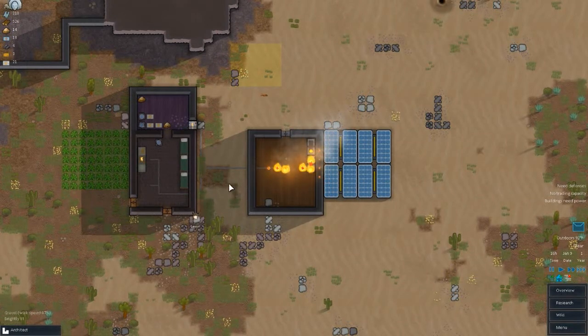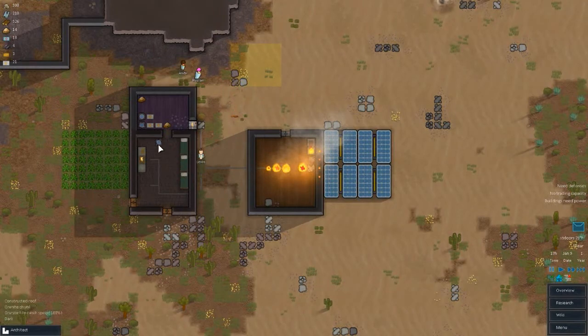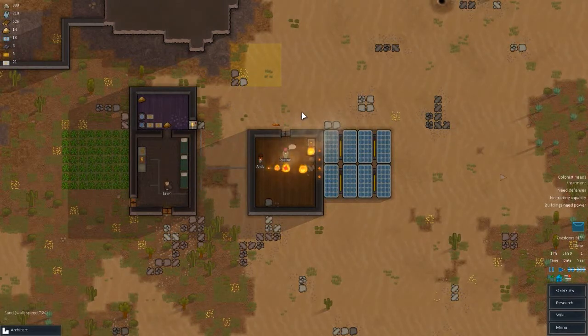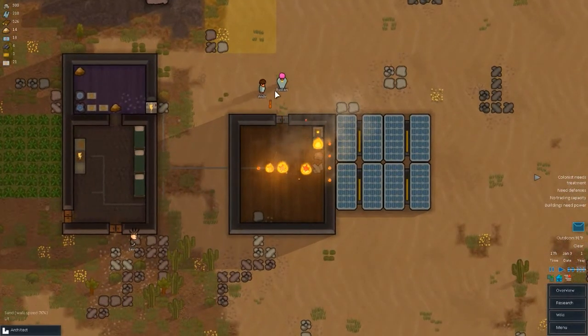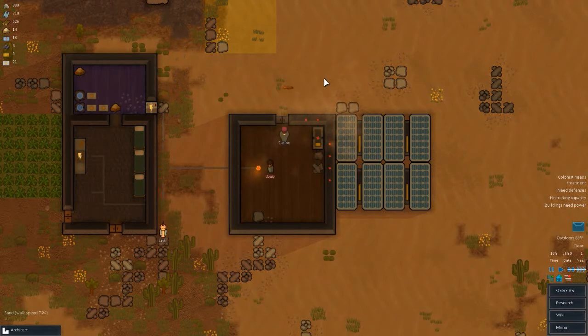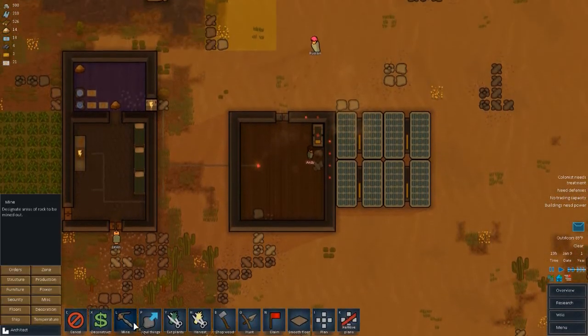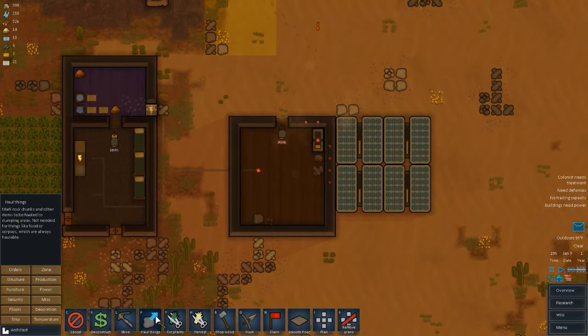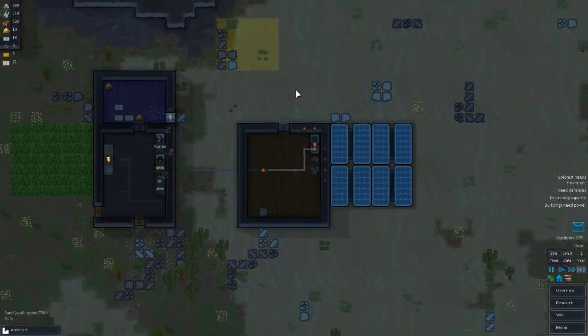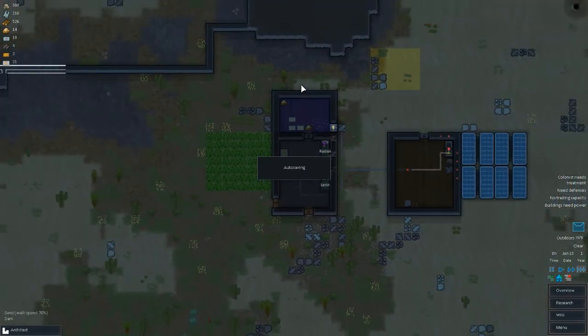What happened? Something fell — what the hell? Go put that fire out! How did we get a short circuit fault? I thought everything was indoors. I guess that's just unlucky. That sucks. Well, there goes all of our power for a little while.